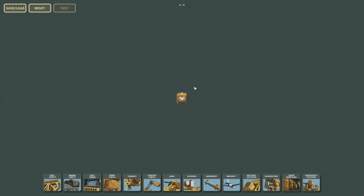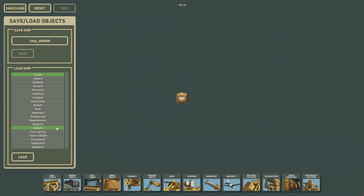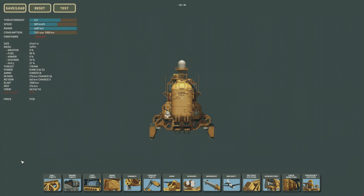Hello and welcome to High Fleet. I'm Shadow Coast, and welcome to the channel. In this episode, we are going to build a hopefully improved Skylark. You can take a minute and look at these different stats — we're going to try to beat it and make it cheaper.